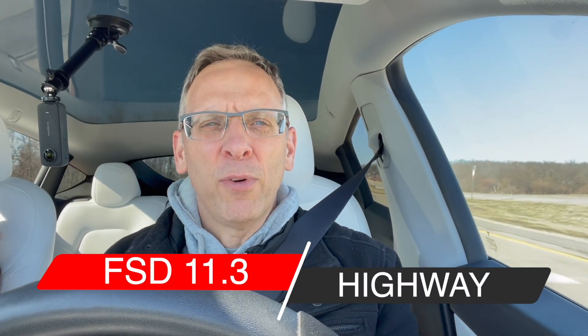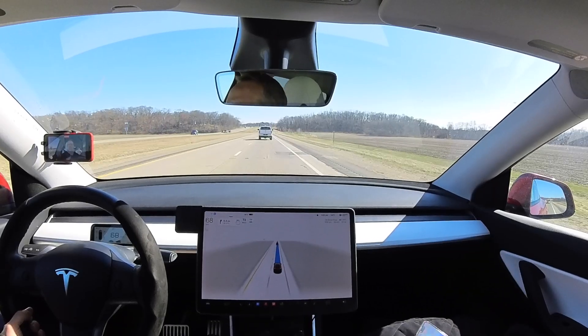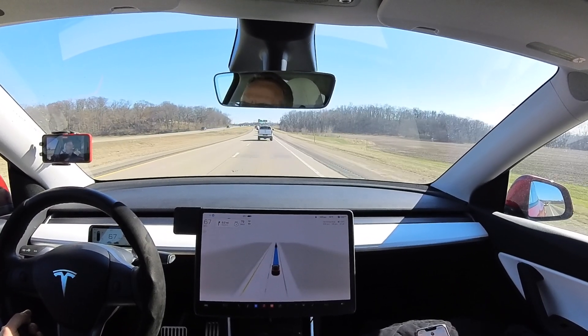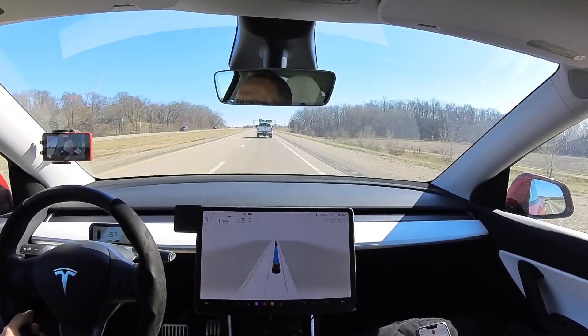Hi everyone. We're doing another FSD beta video, 11.3.4, but this is to test out highway single stack. We are on the highway. This is a section of road that normal autopilot would have kicked in by now, but we're not. We're on FSD and we're going to put it through its paces. The first thing coming up is an interchange where we have to get off of this particular highway and onto another highway. We will see if this version does any better than the last version.